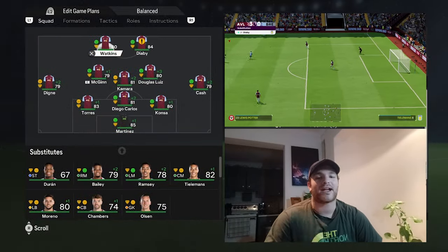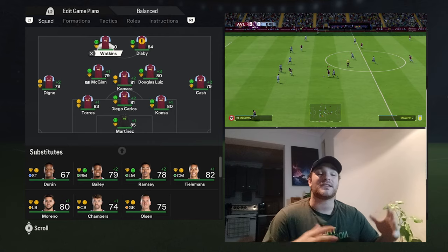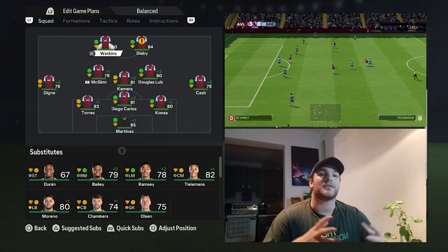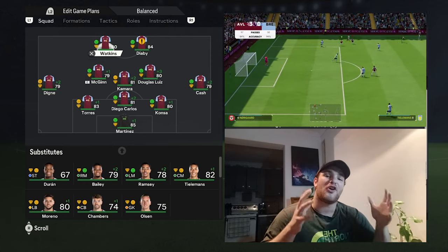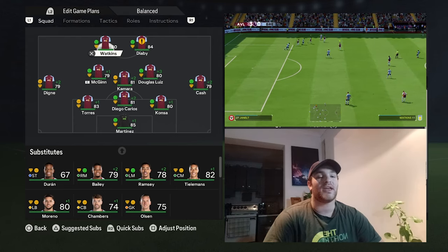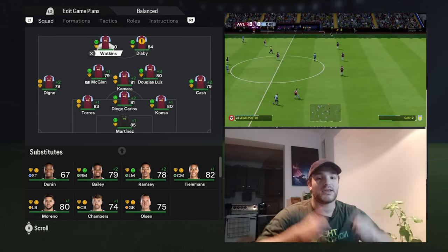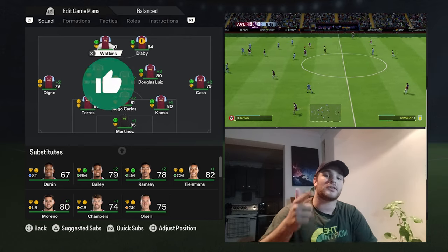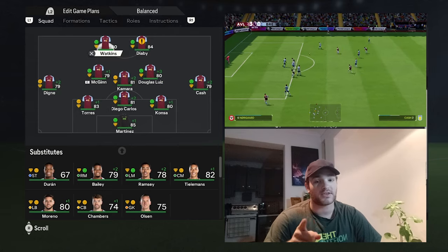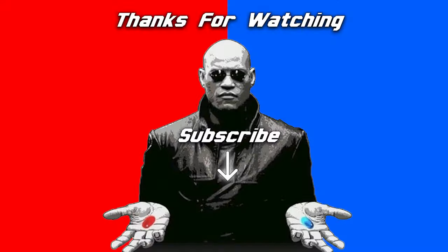That's my version of Unai Emery's back five system in FC24 for Aston Villa. You can probably adapt this to more or less any team you'd like. Emery is very much able to adapt his systems to the players he has and make the best out of it — when life gives you lemons, Unai Emery makes you the best lemonade you can possibly have. I hope you've enjoyed this video — smash that like button, subscribe if you're new, we are almost at 3,000 subscribers. Until next time, hope you have a damn great day!